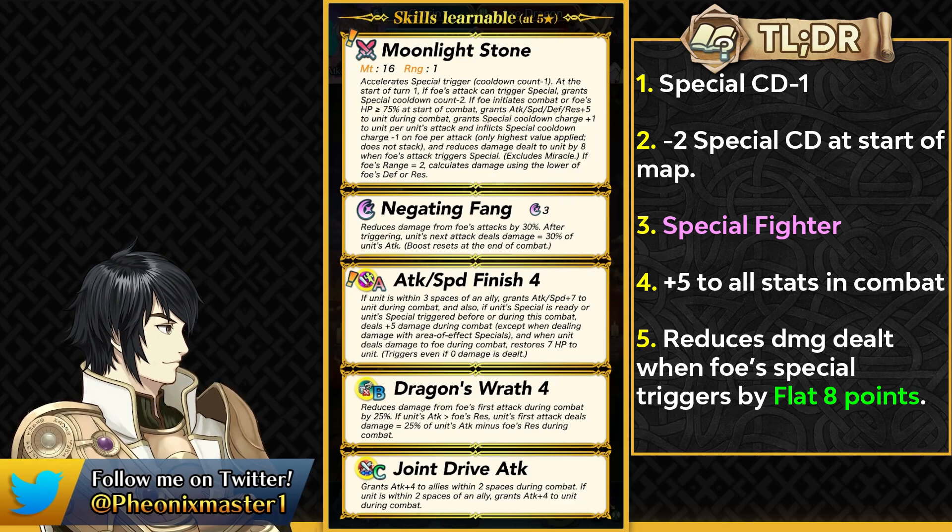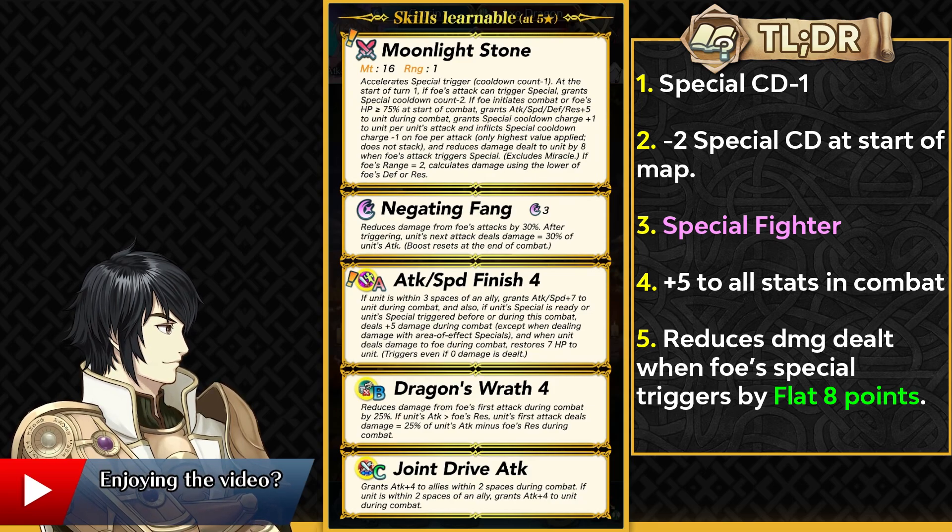Attack Speed Finish is an incredibly good skill, especially for units like Corrin who can have a pre-charged special, or if you're running Godlike Reflexes, Time Pulse, or Vital Astra on other units. The Finish skill provides plus 7 attack and speed in both phases, plus 5 true damage when the special triggers, and in-combat healing. The only drawback is needing to be within 3 spaces of allies, which even solo-condition units can easily satisfy.